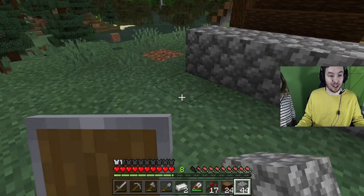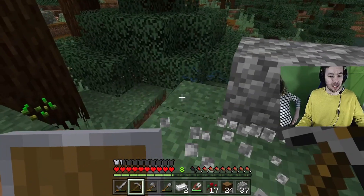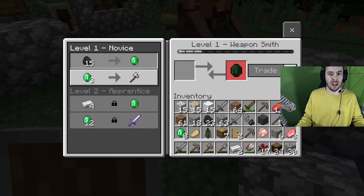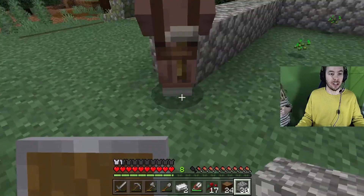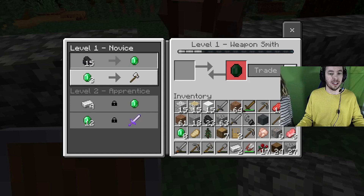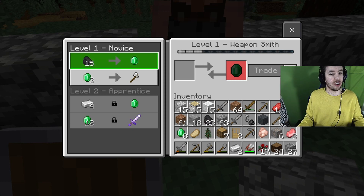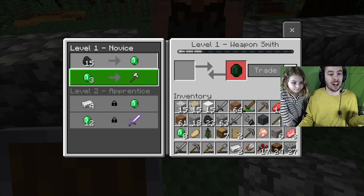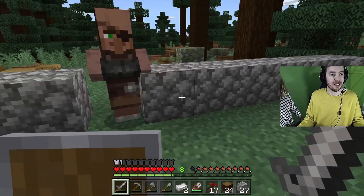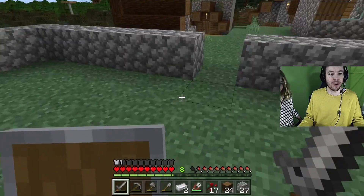Lydia is a Minecraft building pro — this girl builds the craziest, biggest stuff and I'm like 'what, Dad!' After this video she wants to create one showing how good she is at building. We need to get her channel up and running. There's a wandering trader right in my way — I can turn coal into emeralds and buy an iron axe. I've only got stone so far — pretty cool!